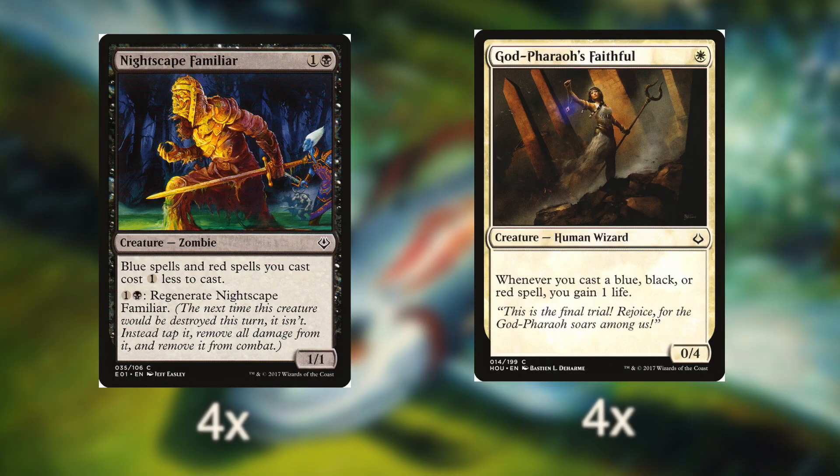We are running 24 creatures in the deck. First off, we have four Nightscape Familiars and four God-Pharaoh's Faithful — cards that help us with our specific colors. The Nightscape Familiars are extremely important cards in the deck for assembling our combos, as you'll see more of later. The Faithfuls give us a bunch of life and are great against aggressive decks in the early stages of the game.